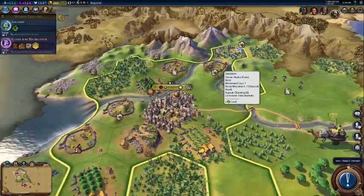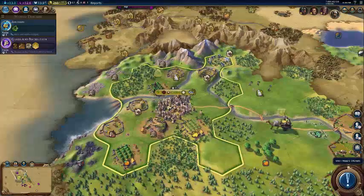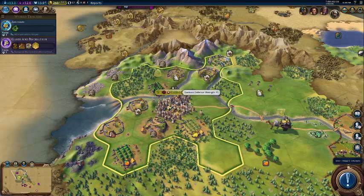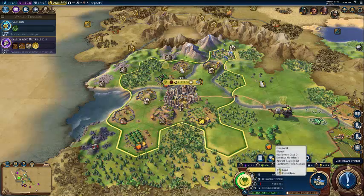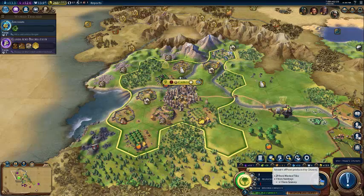So you want to increase the population — there are a lot of factors to this. I'm going to click on this city, Cairo, right now. As you can see, I have five turns to my next growth, and it's all based on how much food I have. I've got 30 food.